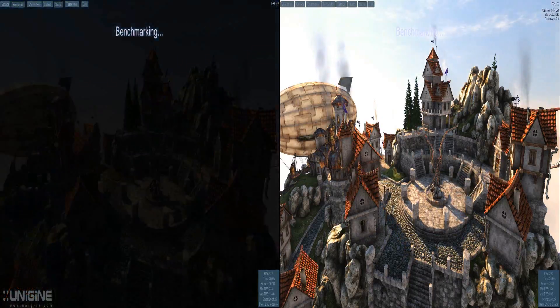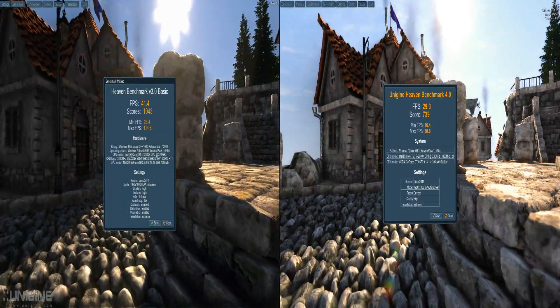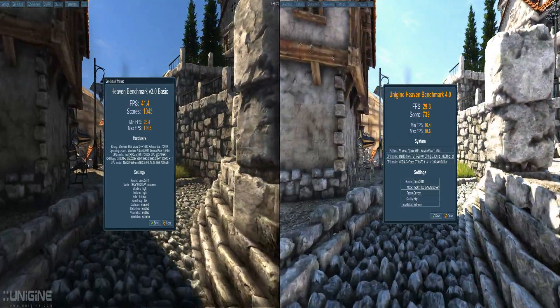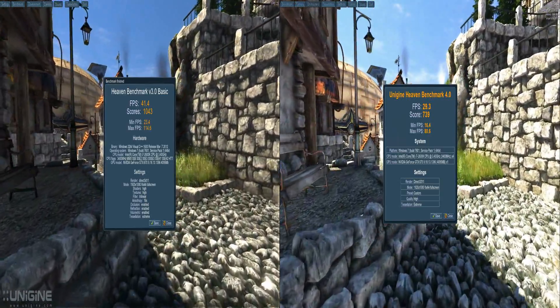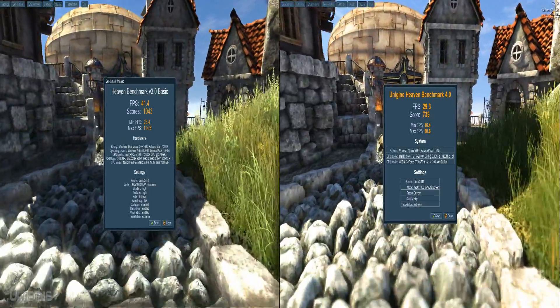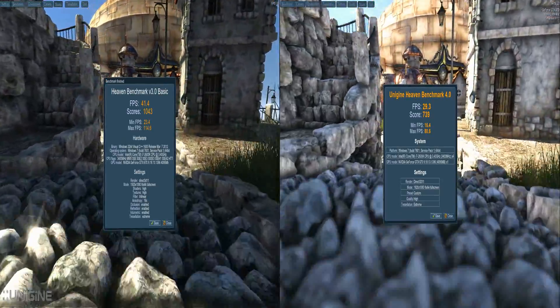There are the results: 41.4 for the Heaven 3.0 and 29.3 for the new Heaven 4.0. I'll give that Valley benchmark a burn and see how it goes. All right everybody, it's good to be back. Talk later.